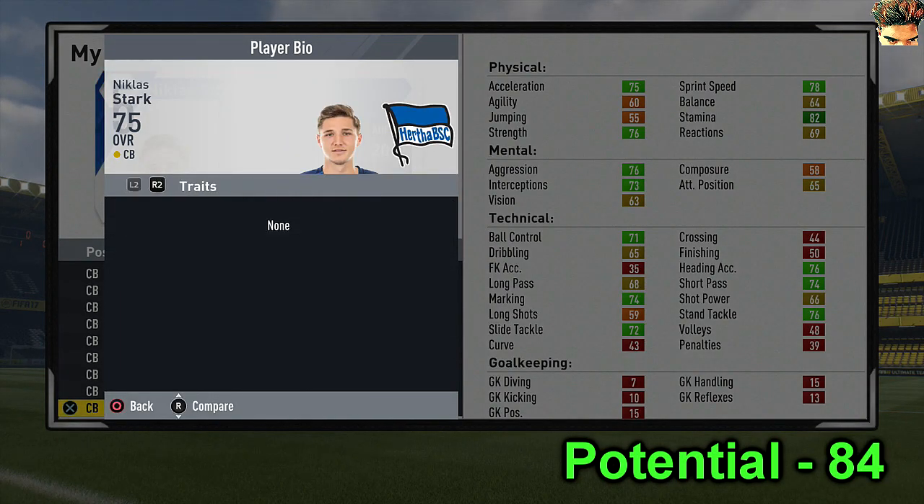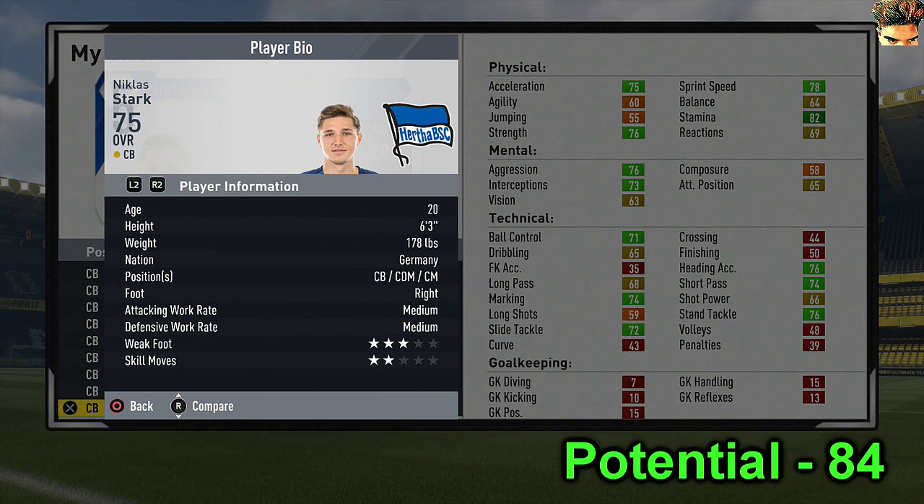After that we have Niklas Stark. He can also play CDM and even centre mid. He's got 74 short pass, 68 long passing and 71 ball control, which is quite high. He's also 6'3" - most tall centre-backs don't have great passing stats but this guy starts at 74 rating with really great potential at 85. He's probably one of the best picks on this list.